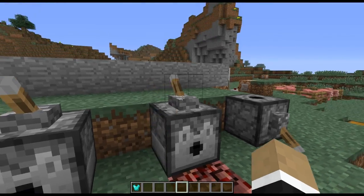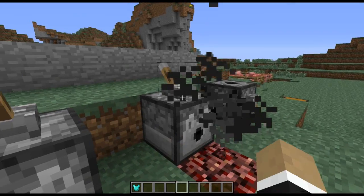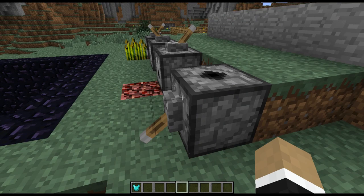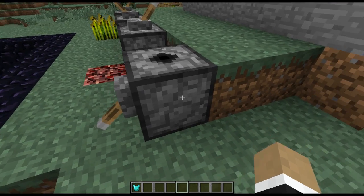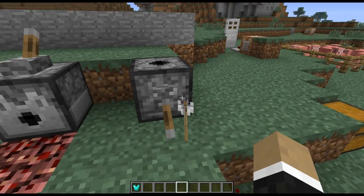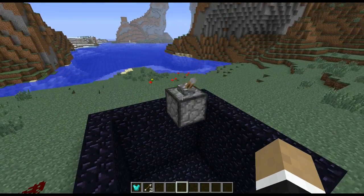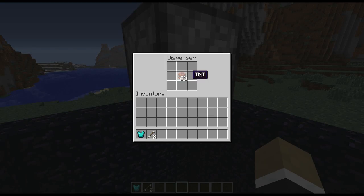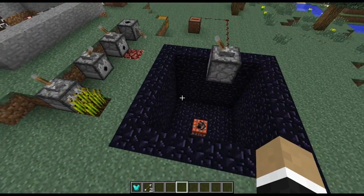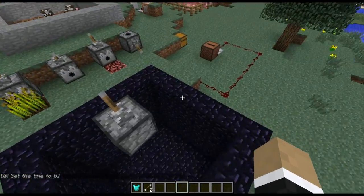You can also use flint and steel in a dispenser. If we flip this right here, it'll actually use the flint and steel, wear down its durability slightly, and it can shoot fire out. Another thing to note is that now you can actually place dispensers and droppers facing upward — you can shoot an arrow straight up in the air and have it come back down on you. And you can also have it facing downwards to demonstrate that when you have TNT in a dispenser and you flip it, it'll drop some primed TNT and it will shortly blow up.